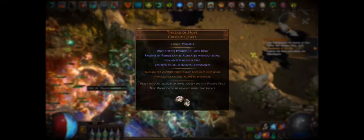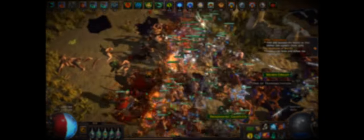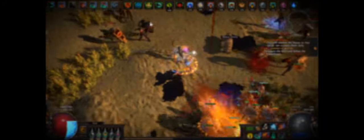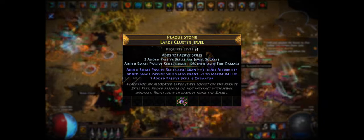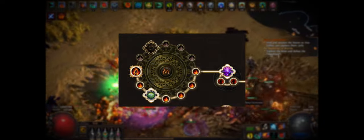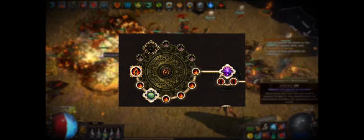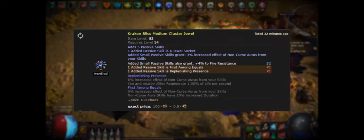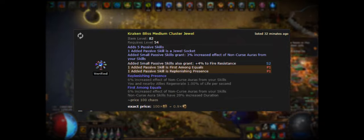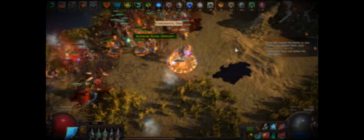Certain builds also take advantage of unique jewels, like the sought-after Thread of Hope, and some specific skills come with unique jewels that make them stronger when slotted into the skill tree. The large jewel sockets on the edges of the skill tree are for a special type of jewel called a cluster jewel. These jewels drop from delirium encounters, which begin spawning later into the campaign, and act as smaller modular skill trees that can extend off of the existing tree with their own set of notables. A well-rolled cluster jewel that supports a desirable archetype can fetch a very high price on the player market, and some high-end builds, like Herald and Aura stackers, use cluster jewels as a replacement for most of the passive tree.